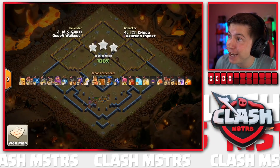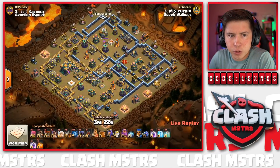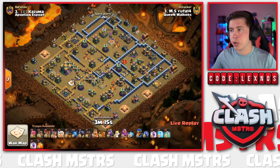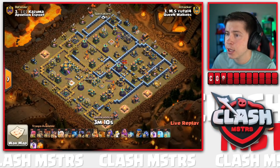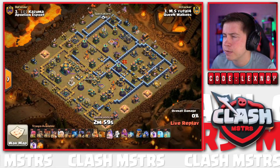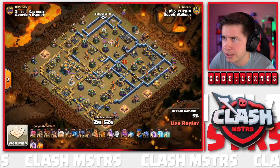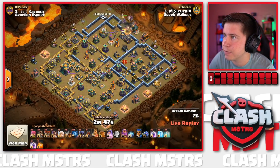Yuda 14 is in with the final attack for Queen Walkers - they're down by a star and a bit of percent so they have to triple here and hope for a defense. Yuda's coming in with a Queen Charge Dragon Rider action with two Invisibility Spells. He's got a Log Launcher active; we'll see if he keeps it. Queen starts on the top side of the base - I can already see the plan. He's going to charge in toward the Eagle and the Multi, Log Launching the Queen all the way to the Town Hall. This is going to be spicy if it works!